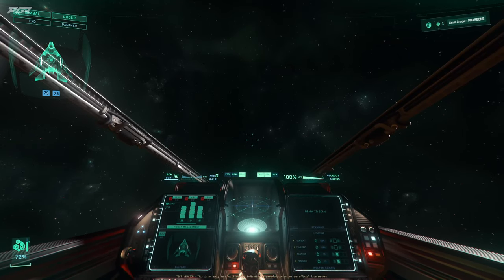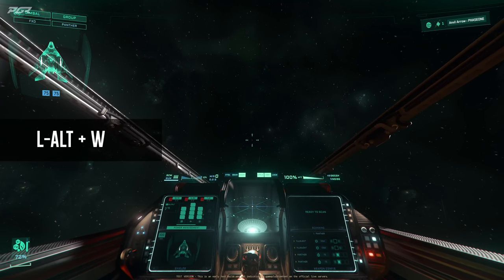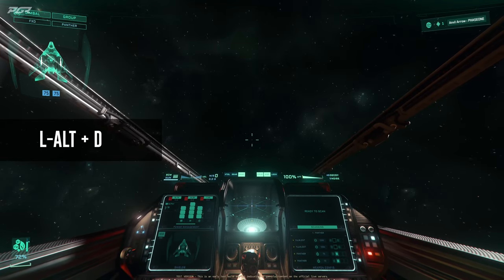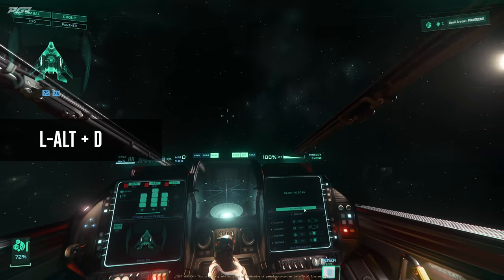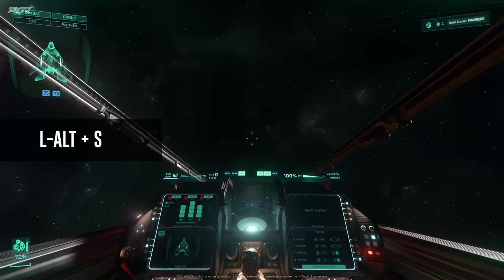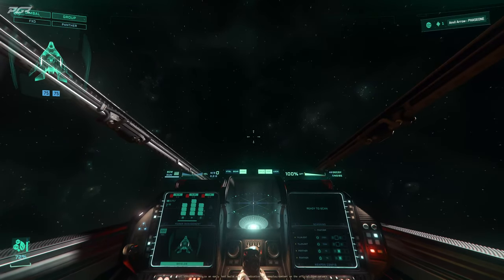Another way is using keybinds. CIG has added tons of new keybinds. The first set I want to show you is how to move between the different screens. If you hold Left Alt and W, it goes to the top-left one. If I go to D, it moves right. You can see it highlights the currently active one. Going S moves down — weapon config is now selected — and A moves left, so now my shield screen is selected.